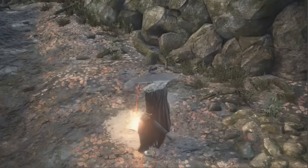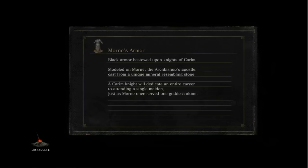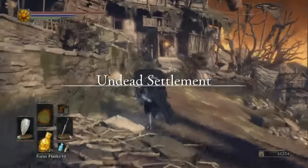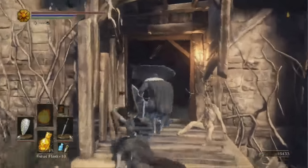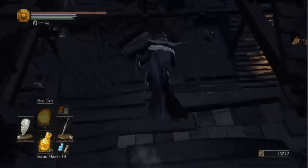As for the alternate route, we're going to head to the Undead Settlement. This is a very specific path you'll be taking to get this ring, and this path also leads to the Mound Makers covenant — I think that's what it's called. That will be for another video, because you have to meet very specific requirements for the Mound Makers.